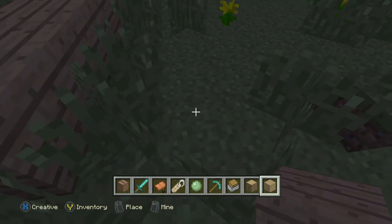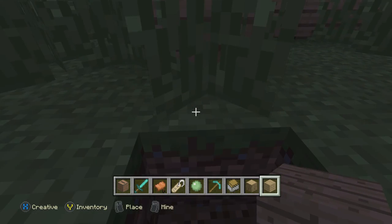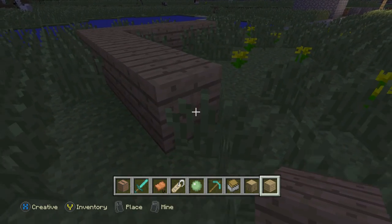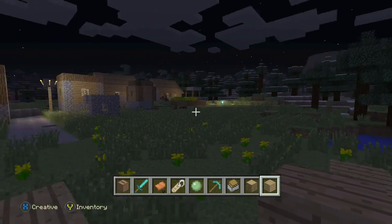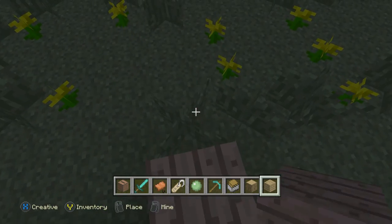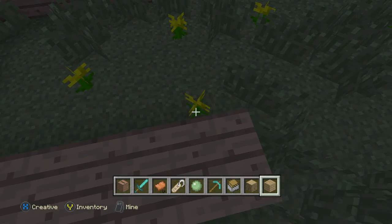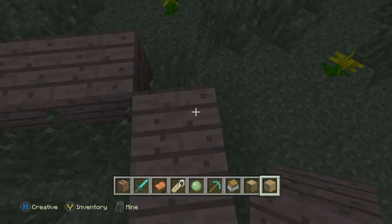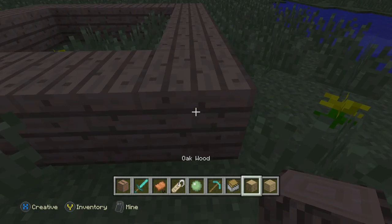Then you can make it five blocks up like this — one, two, three, four, five. It might seem a little big, but like I said it's not like those tiny houses over there. Then five blocks across from here, and the same thing across from there, so then you've got the base of your house.